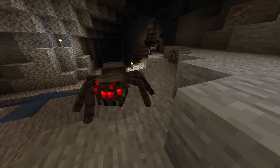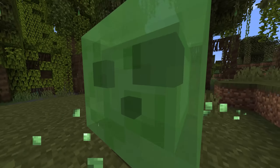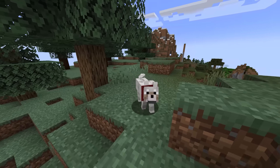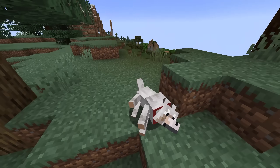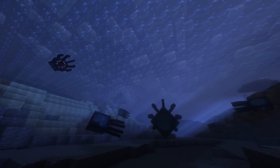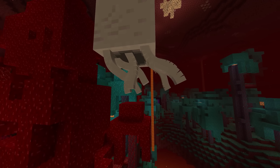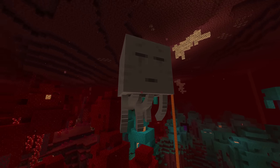The first mod I have for you guys today is Better Animations Collection. This mod adds various animations to many of the creatures in your game, and it's been around for quite some time — it's one of the oldest mods I can remember that does this, and still to this day it's one of the better ones. You'll notice things like spiders having bent legs, squid and ghast tentacles bending as they move around, and many other animations that just make the visuals a little bit better.